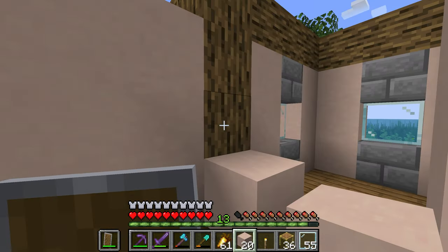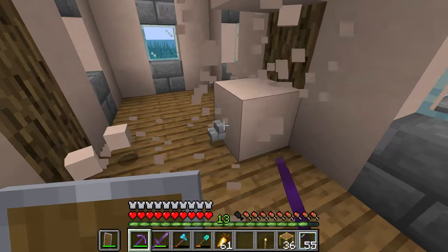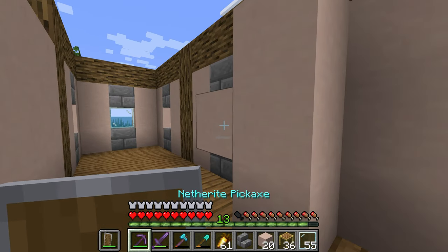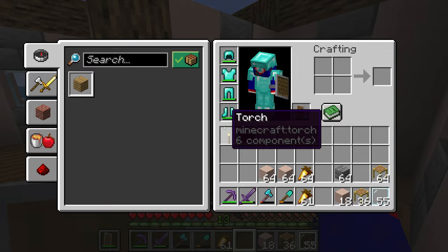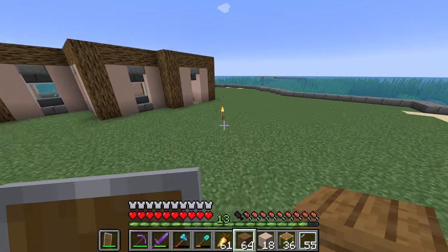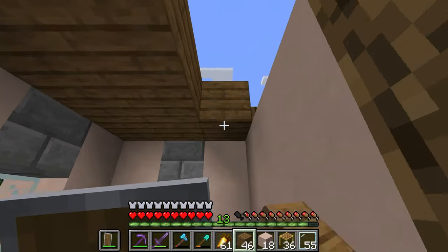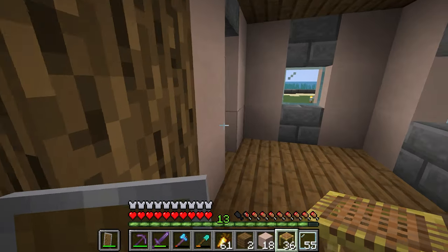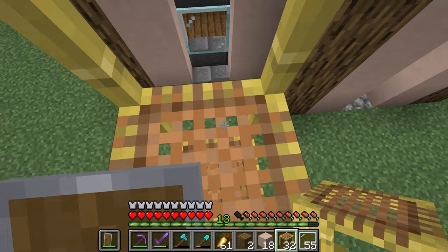Yeah, nothing too crazy. I can just do this — oh look at that, perfect. Actually, I want this to be a little bigger. Let's do it here. It's a long bedroom but it's pretty much all I need. Roof — gotta grab that. There we go. I think this should be exactly 64, though not quite because of walls and outcroppings, but that won't really make a difference.